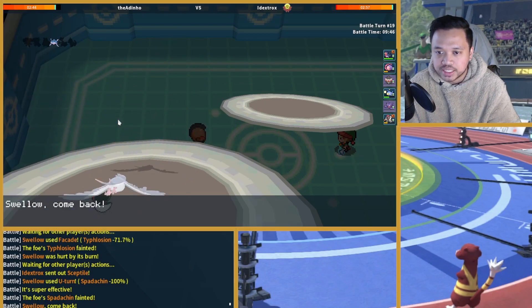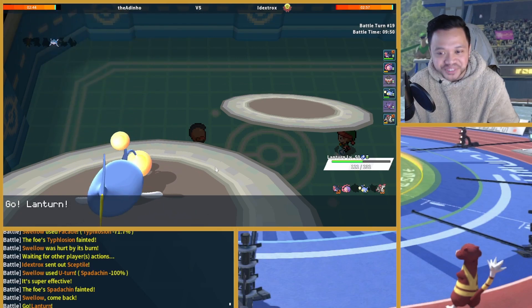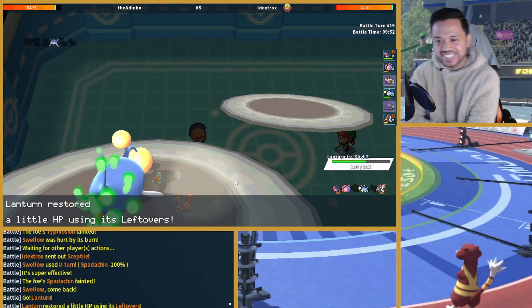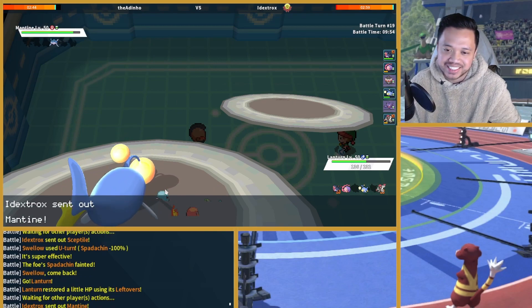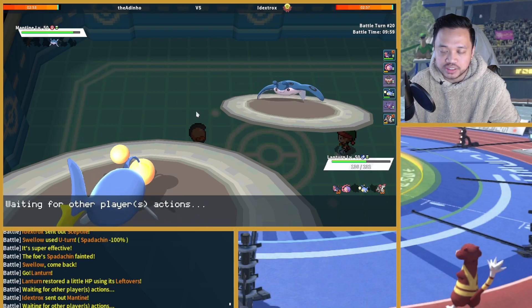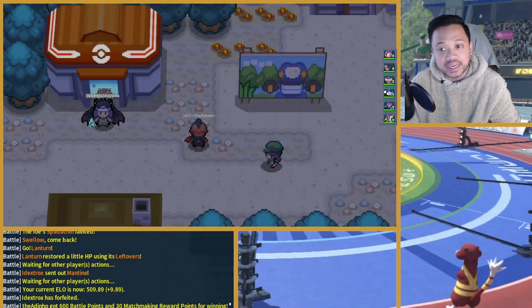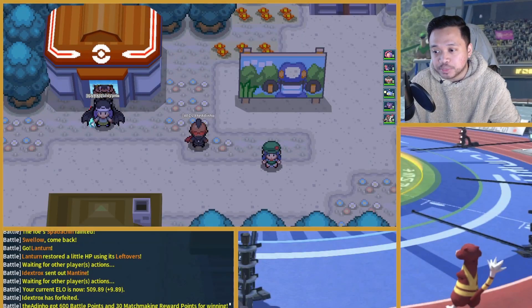Now I can get Lanturn in and switch into Facade against Mantine, and we win our first NU game! We're just Volt Switching here and my opponent decides to forfeit. That's gonna be a miracle guys, but we're gonna look for another game — be right back. Hopefully I don't have to wait too long.